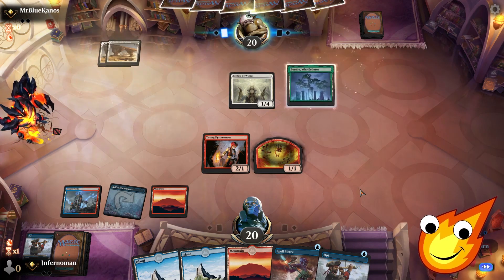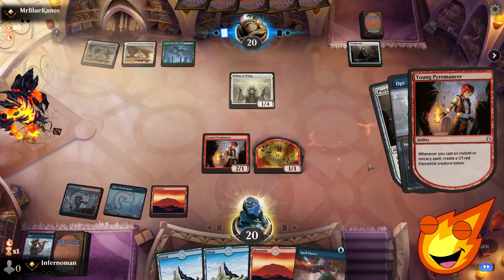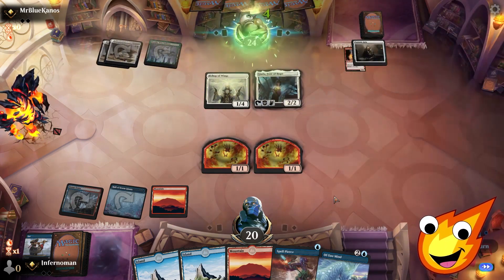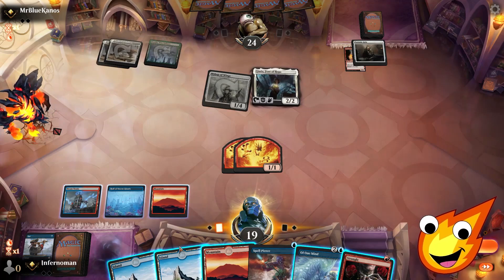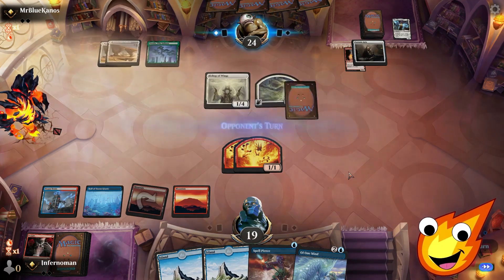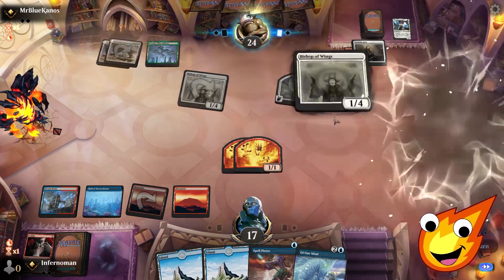Can we get past Angels? They play Giada and a Portable Hole, which is annoying — unfortunately our Spell Pierce doesn't get through that. We play Of One Mind and we Opt, generating tokens. We use Strangle to get rid of Giada and we make a Spirit token. We unfortunately have to pass though because we need to keep mana up in case they have a Collected Company. Another Bishop of Wings is annoying but we've now got another Young Pyromancer.